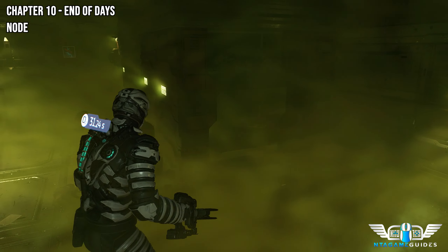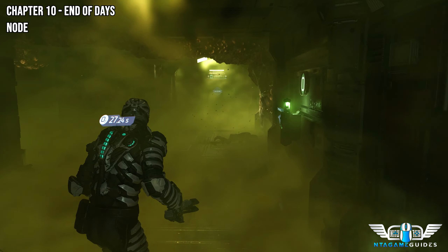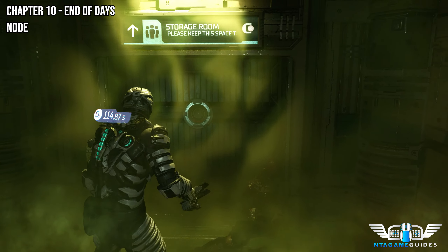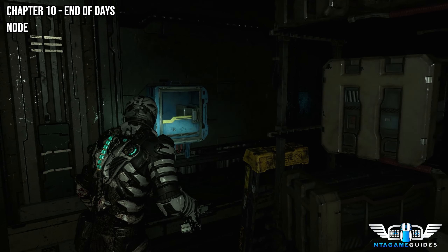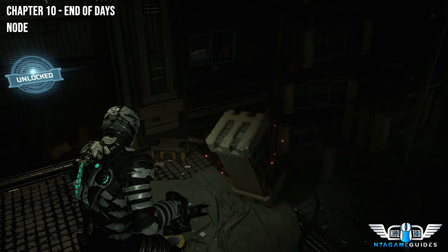Now for the next node, which is very very close. In the right room here, before we do anything, there will be a power cell that we need to carry with us. In this same room there will be a node as well — make sure you bring the power cell along too.